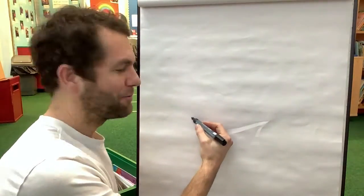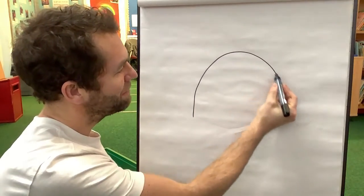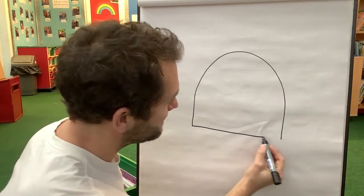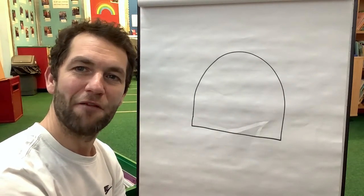It goes like this. We're gonna go all the way over like a big rainbow and that's his head. And I'm gonna connect the lines. It's like a half an egg.